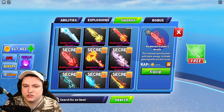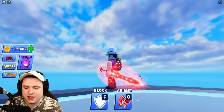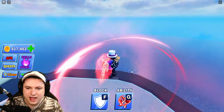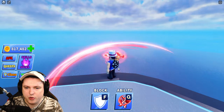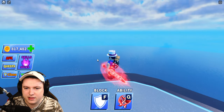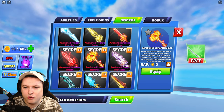Then we have ourselves the Awakened Kraken's Wrath — a lot of red, like a big Dragon Ball Z aura. And nice little particles coming off as well. We got the red slices. Not bad at all.